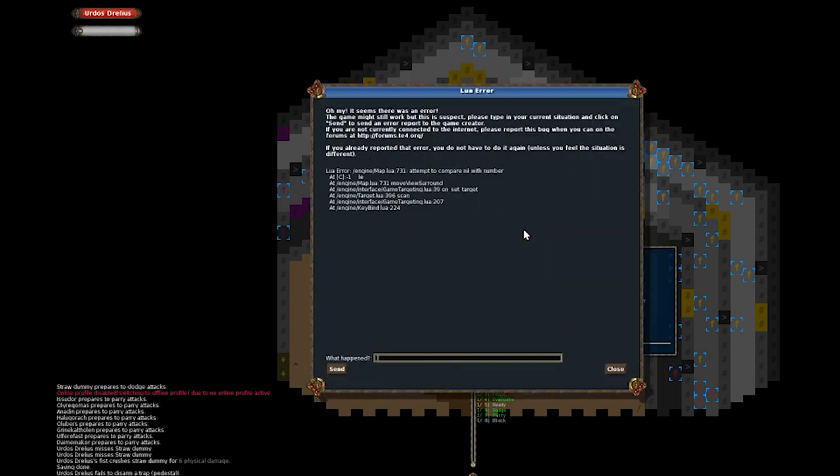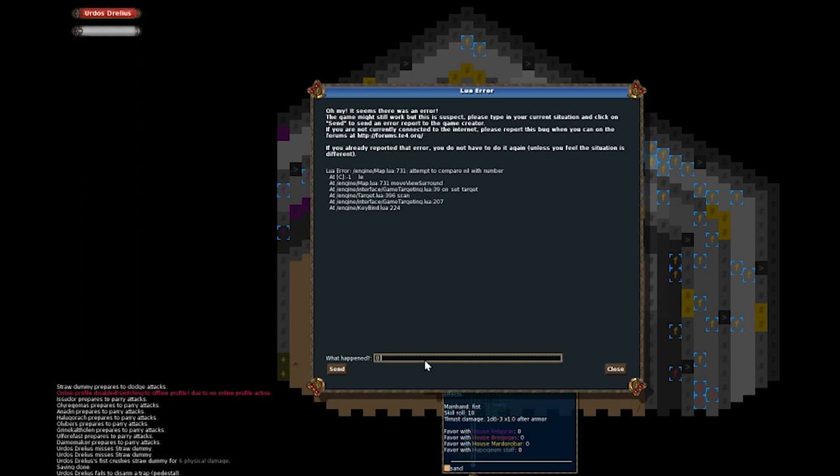There's an urn. I forgot — oops — and now: 'It seems there was an error. The game might still work but this is suspect. Please type in your current situation and click send to send an error report to the game creator.' An error in your 11-year-old game — that's right.